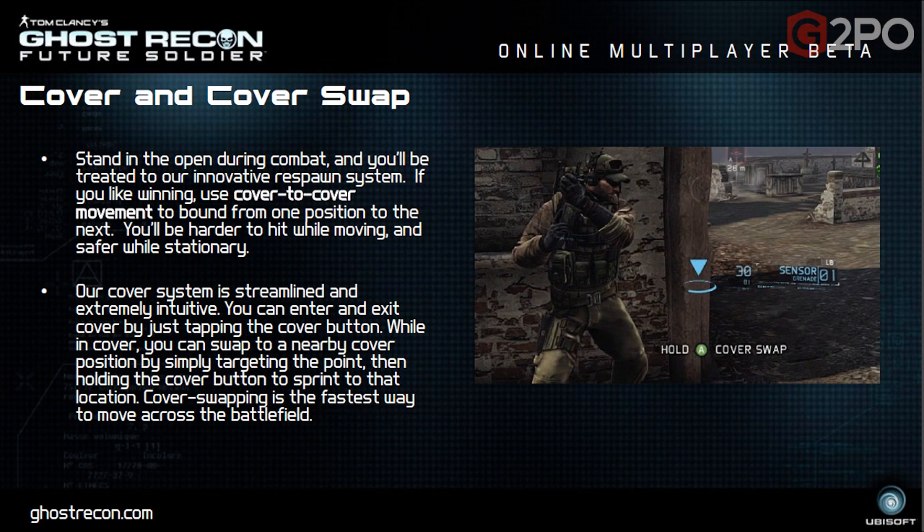Looking at the cover and cover swap slide, it looks a lot similar to other third-person shooters on Xbox like Gears. Stand in the open during combat and you'll be treated to the innovative respawn system. If you like winning, use cover-to-cover movement to bound from one position to the next — you'll be harder to hit while moving and safer while stationary. The cover system is streamlined and extremely intuitive. Enter and exit cover by tapping the cover button. While in cover, swap to a nearby position by targeting the point, then holding the cover button to sprint there. For people who play Gears, this will be fairly intuitive and may give you an advantage in multiplayer.